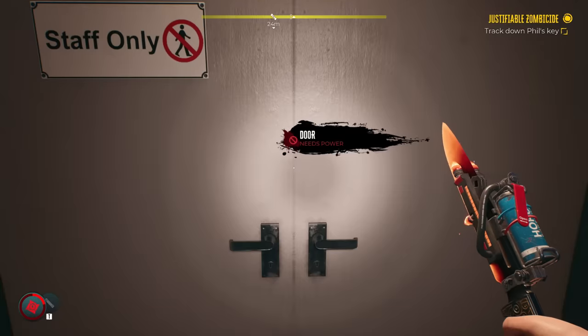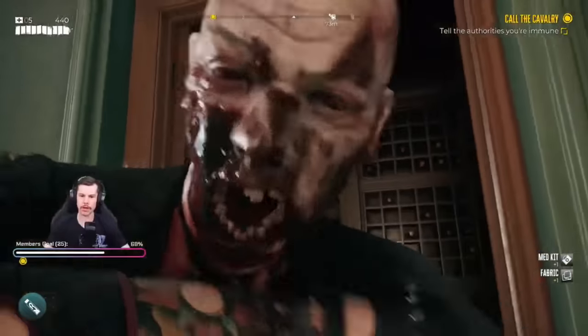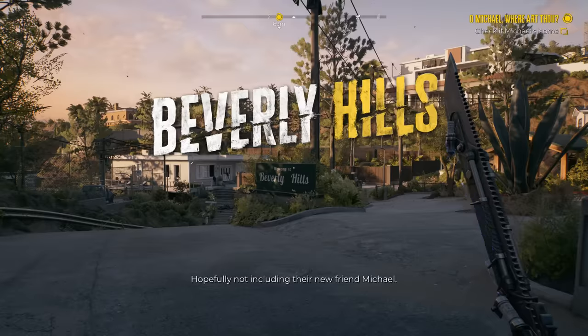Dead Island 2 is filled with two things: locked doors and jump scares. I guess there's also zombies as well, but no islands for some reason.